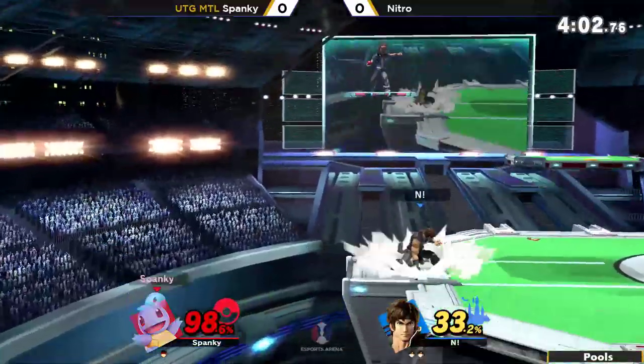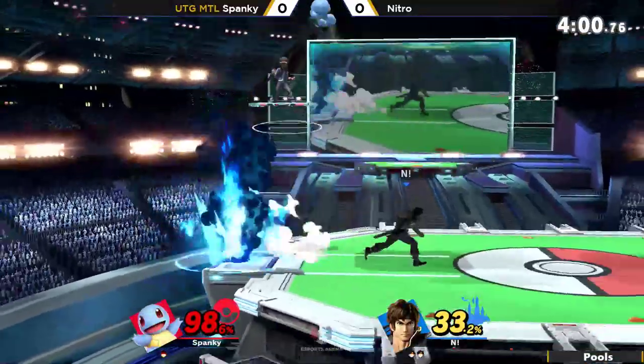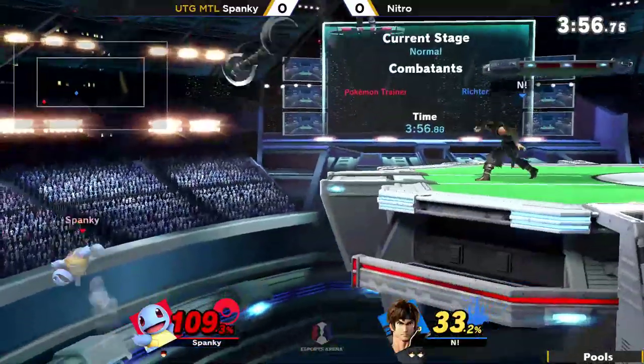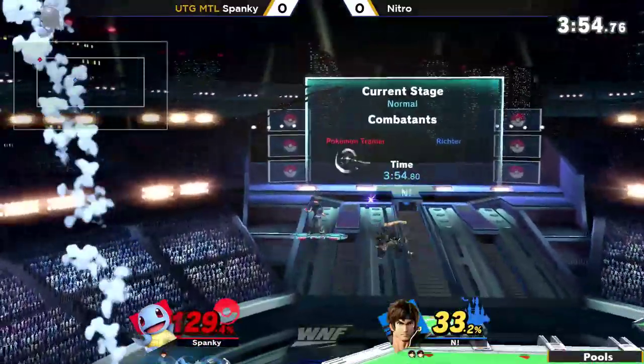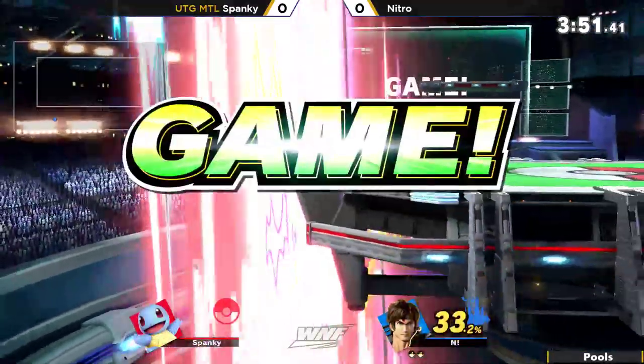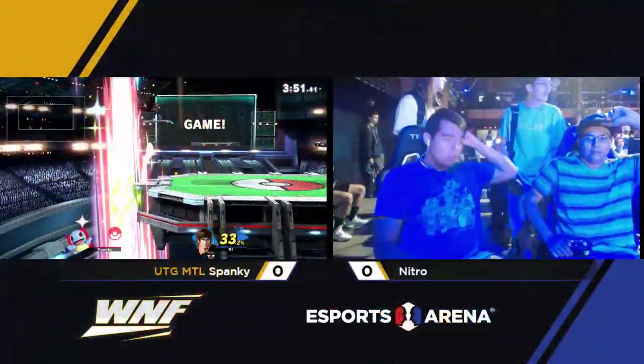I think Squirtle's side B is actually a pretty decent option — not to use 100% of the time, but to get through the Whip, because even if you get hit you're not going to die. But it's also really vulnerable to any of those moves. And as I say that, he just dies using it.